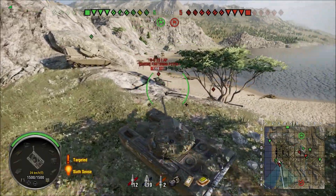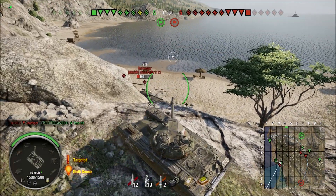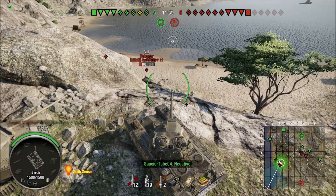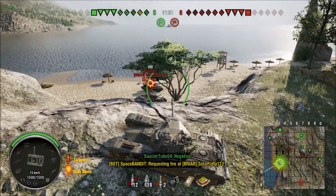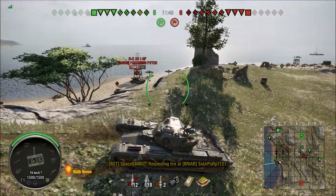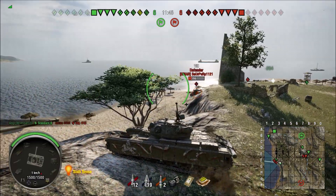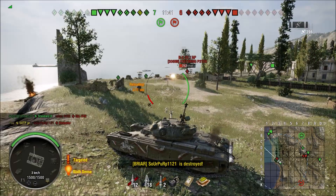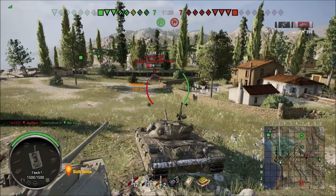In this game, initially there's not much going on — we're just going to try to push the beach, and if our east side holds we should be able to push through and flank the opposition through their base. These guys are making a push, they see they're outnumbered, so we're going to try to put a shell into the Defender. Yes, we take him out of the game, and now this bad shot knows he's isolated so he's going to try to run off.